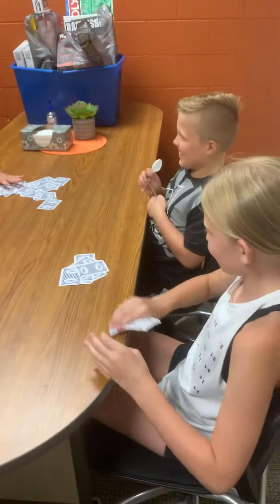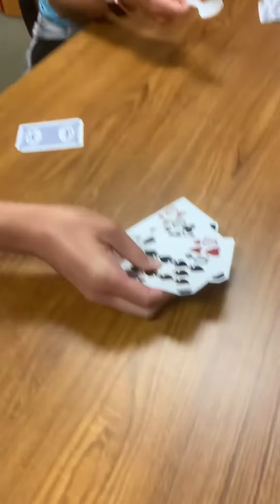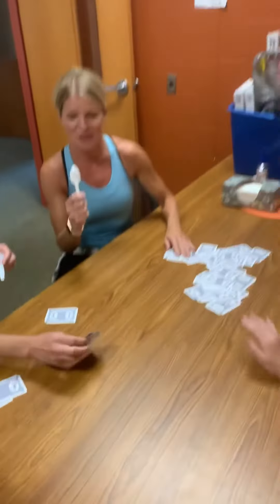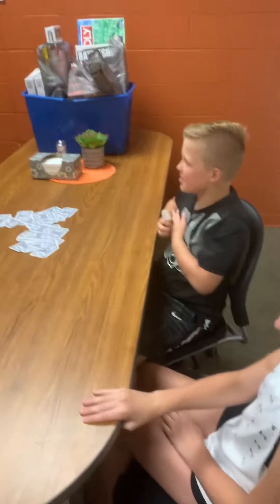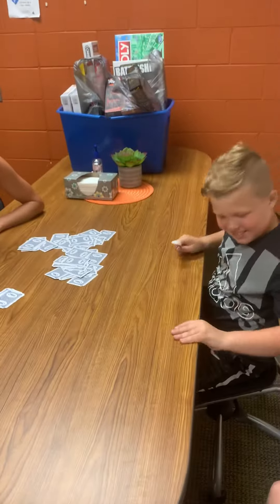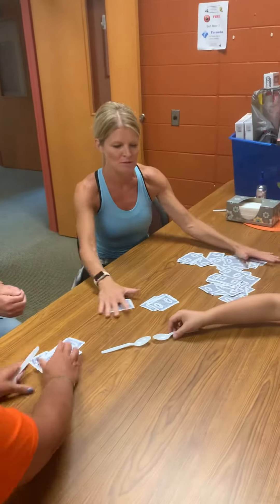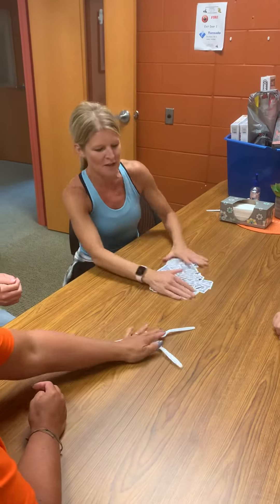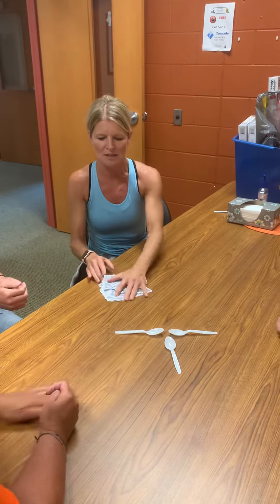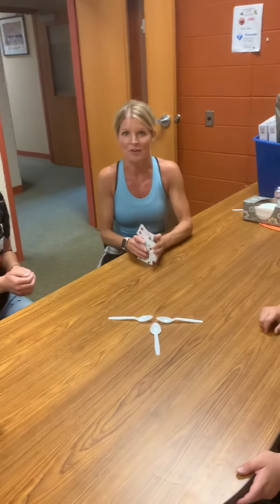Mrs. Nolan got four — four tens! When she grabbed a spoon, everyone that saw her grabbed the other spoons, and Ella didn't get a spoon so she would be out. Now there'll be four players — we'll remove a spoon, shuffle the cards, and pass them to the next person to deal. They're going to do the same thing until you have a winner. Have fun with it!